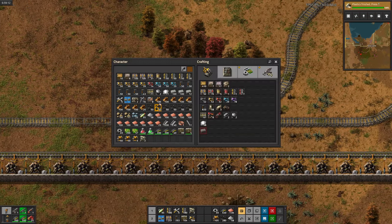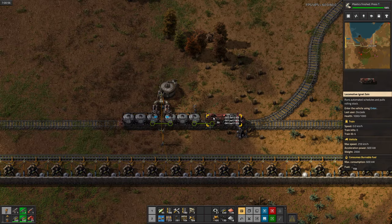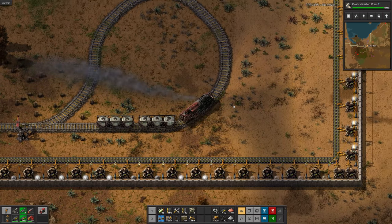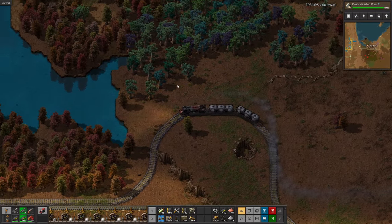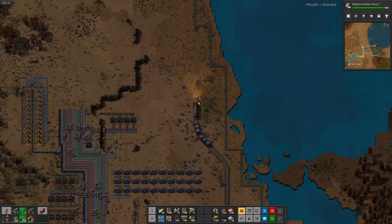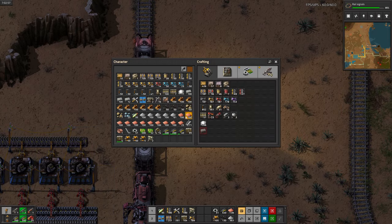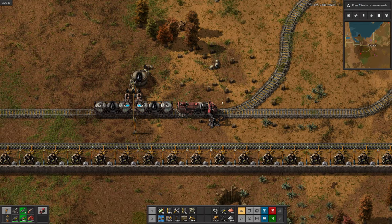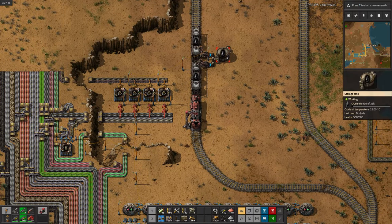Plastics is done being researched and we can start setting up our oil pickup spot. After going and getting engines for pumps, I've got the station built. Let's go for a little test drive. I forgot to build a train station over here, so I'll do that real quick. Now it's time to hook up oil to the train station. There we go — oil is now being loaded onto the train.